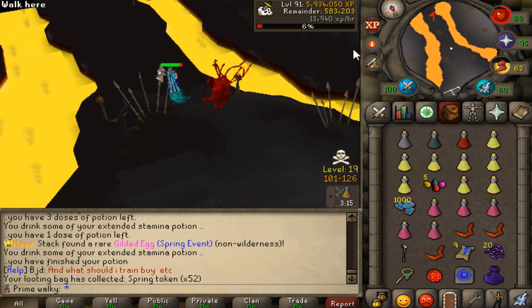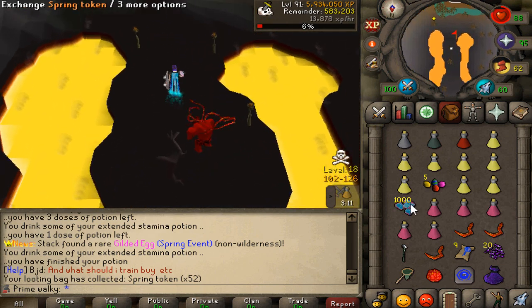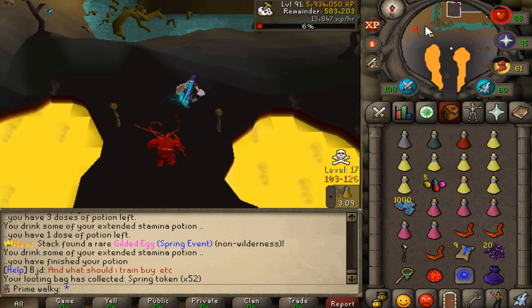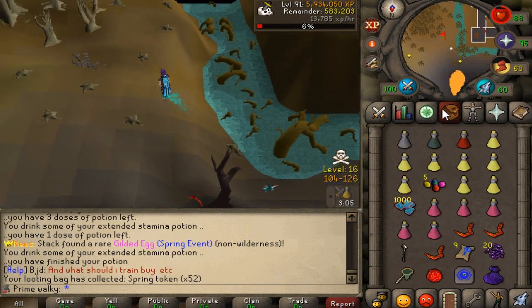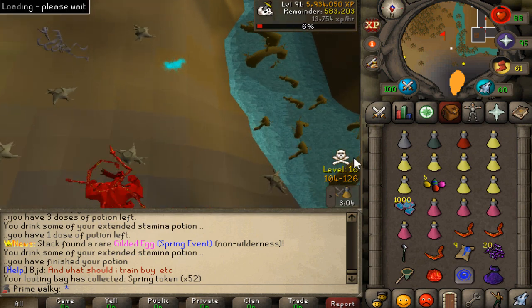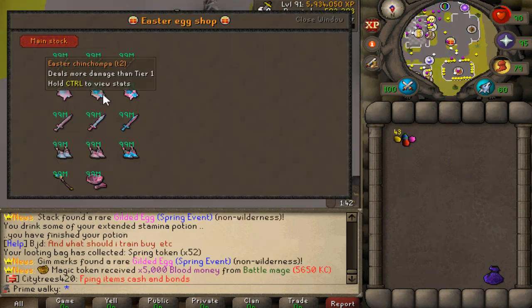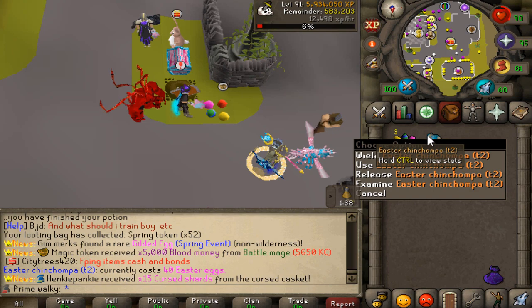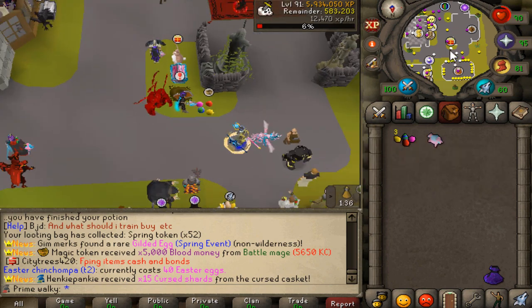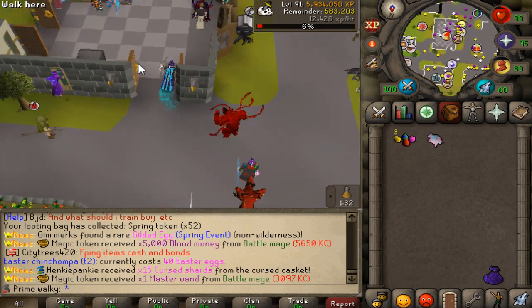We got another gilded egg in the wilderness — that means another 5 Easter eggs and a thousand spring tokens coming into the pocket. So far this has been a very good grind. Tier 2 weapon coming in right now as well, and another beautiful 1,800 tokens. Let's go ahead and buy the Tier 2 weapon — let me know down below which one you prefer: magic or range. I just like the range for the higher DPS.